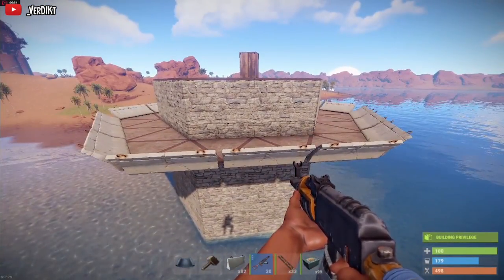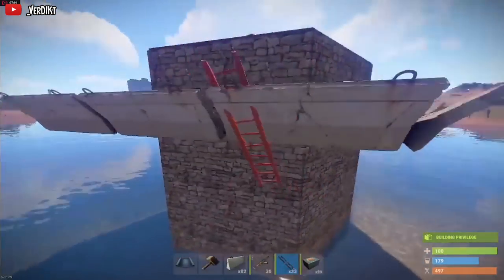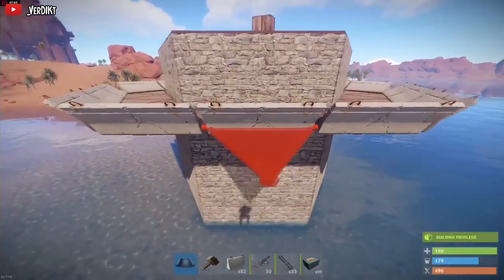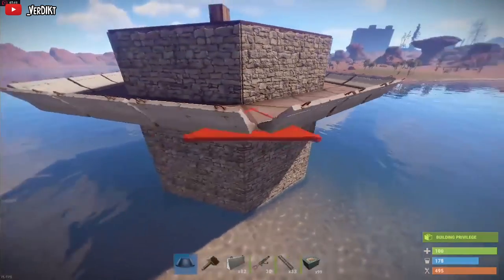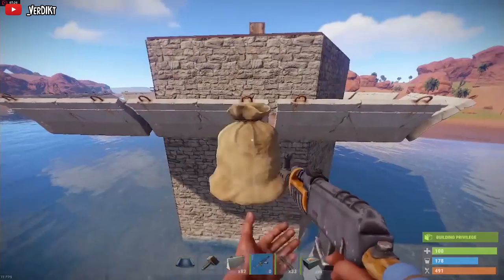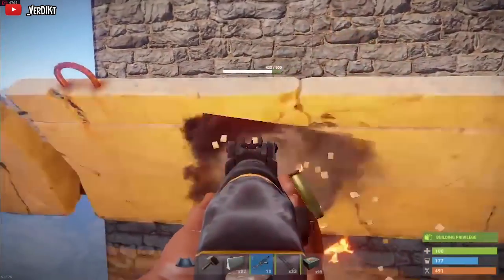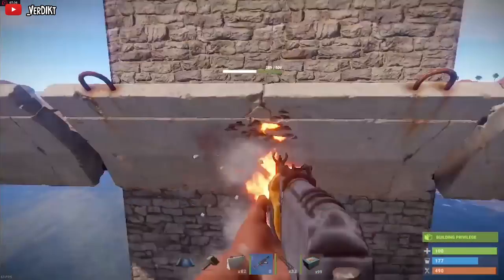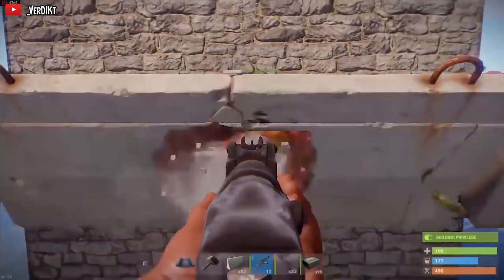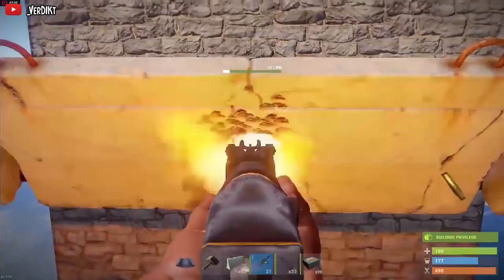I'm going to end this video with a small disclaimer: this technique without a doubt blocks ladders and twig floors from being placed. This will not make your base unraidable — barricades can be destroyed, and this will simply increase the cost to raid your base from the top down, as well as prevent anyone but you and those determined enough to raid you from ever getting onto your roof. Lastly, don't be surprised if this gets patched — we all know Rust Academy's got five days. Until then, let's hope it doesn't. Thanks for watching everybody, I hope you all enjoyed the video. If you did, don't forget to like, share, comment and subscribe.